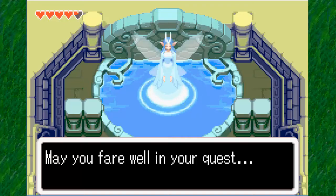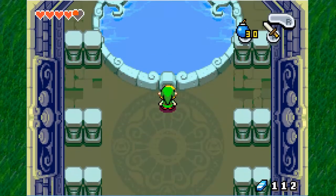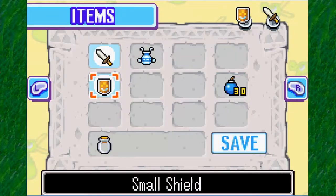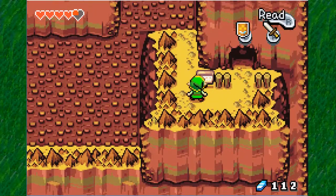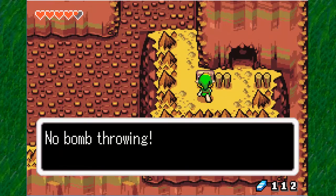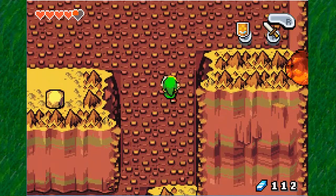May your farewell... reward you on your quest. So that is a well-needed item. I do recommend you should get that because you will be using a lot of bombs in the next dungeon. The sign here just says no throwing bombs — that's basically it. A hint saying you shouldn't throw bombs into the springs.